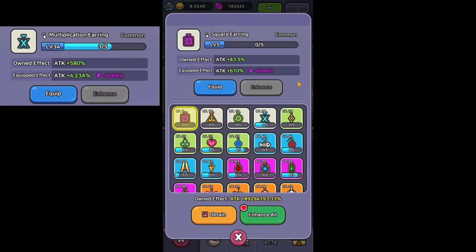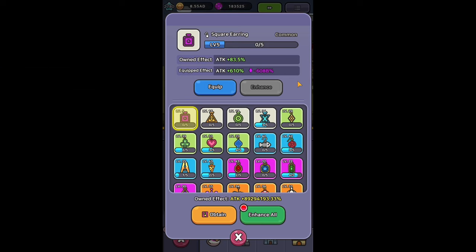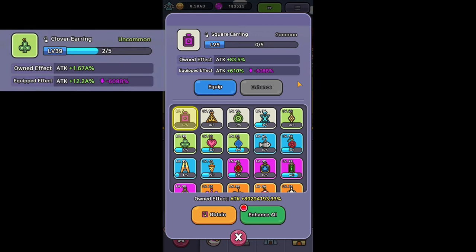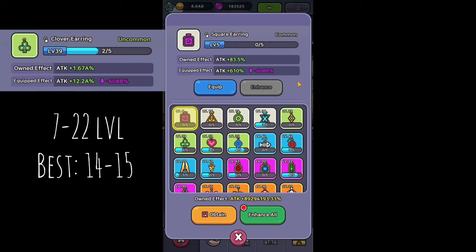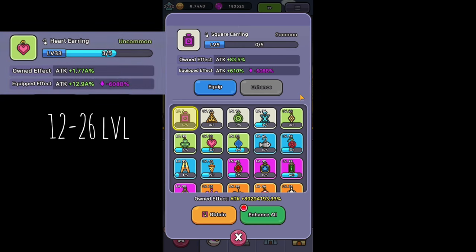Multiplication earring between 2 and 14 and the best are 8 and 9. Diamond earring between 5 and 18 and the best are 11 and 12. Clover earring is obtainable between 7 and 22 and the best levels are 14 and 15. Heart earring from 12 to 26 and the best are 19 and 20.